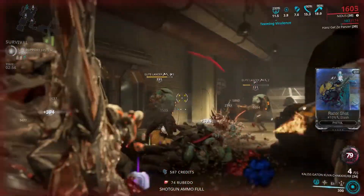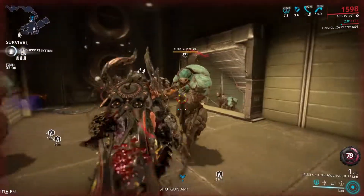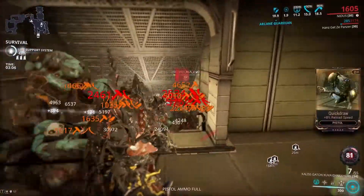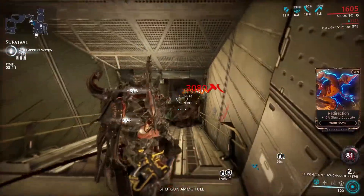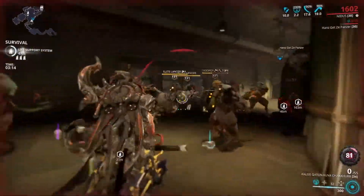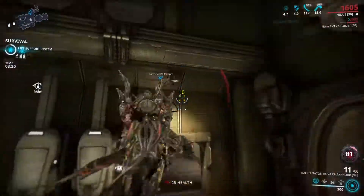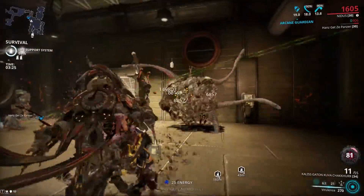You can activate Teeming Virulence even if enemies are not wrapped up. All you need to do is hit four enemies and then you have it. When they're all tightly packed like this, this thing is pretty powerful. It's like a sniper rifle but without the benefits of a sniper. And ammo isn't a problem because I'm killing so many enemies.